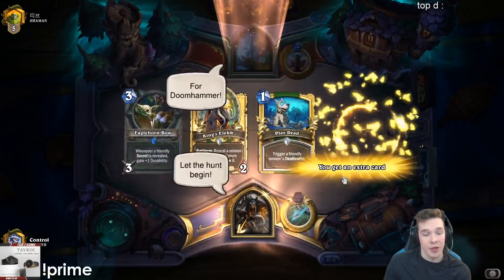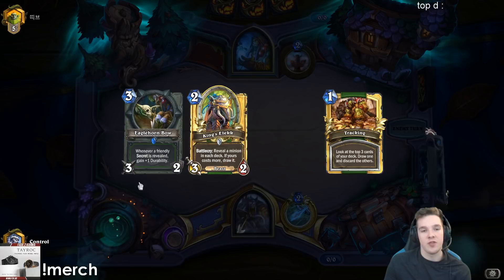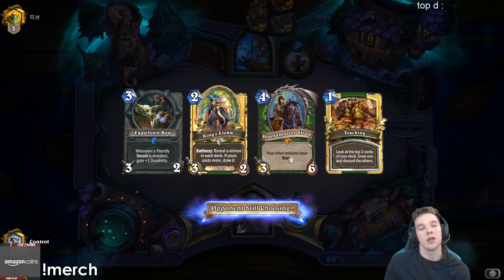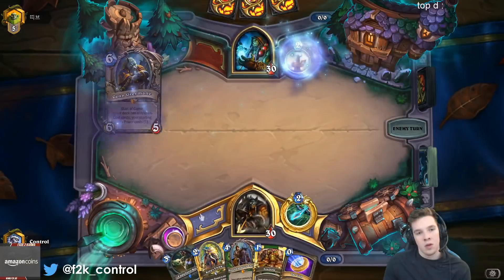We've got the classic Reno Hunter against what is most likely an Even Shaman. I like to keep Tracking because after I see if he's Even or not, I can pick a card that's good against his deck. We have turned our curse into our strength.